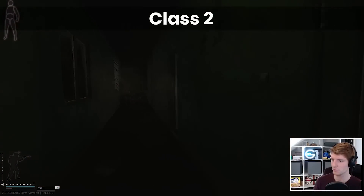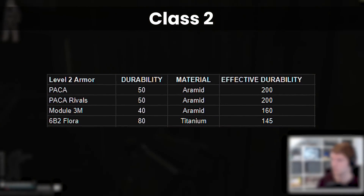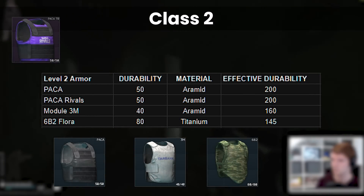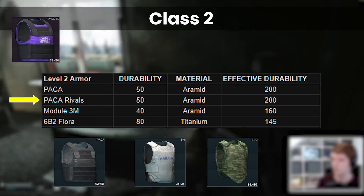Let's whiz through class 2 first because there aren't many armors here and it's pretty straightforward. There are only 3 real armors here: the Packer, the Module 3M, and the 6B2 Flora, as the Twitch rival's special Packer is identical to the regular one except it weighs a little bit more.